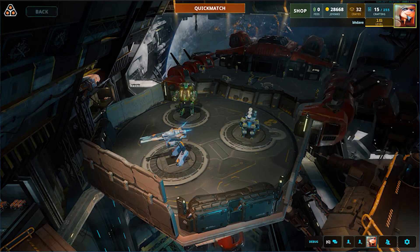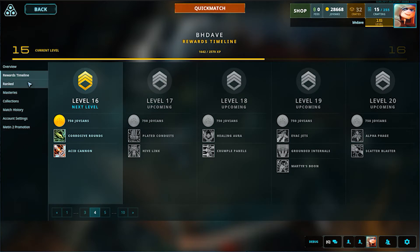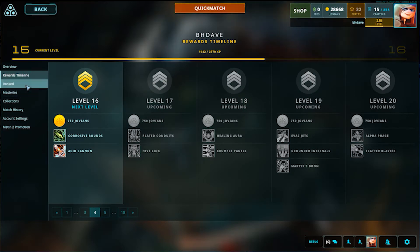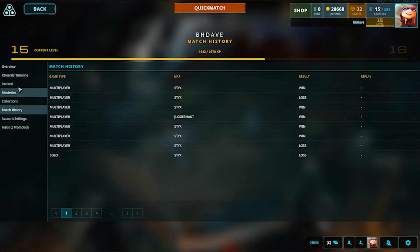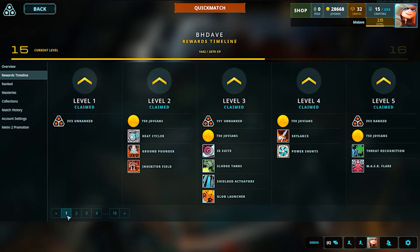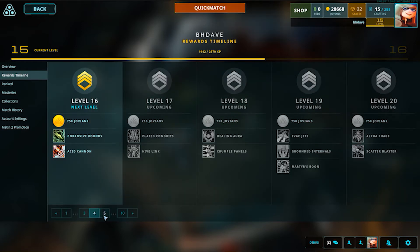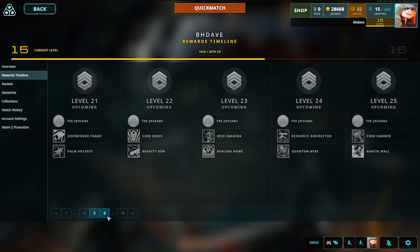We've also put some more additions into your player profile page so you can get an even clearer sense of your progression and what you're really working for. One of the things we've added to the player profile is the rewards timeline. This page details out all of the things that you're going to get per level — it'll show your levels, the ones you've claimed and the ones coming up, and all the rewards you're going to get, whether it be gear, Jovians, anything for that level, even mode unlocks.